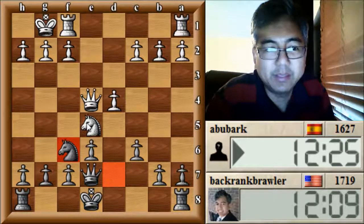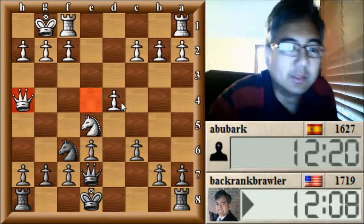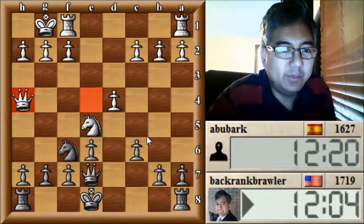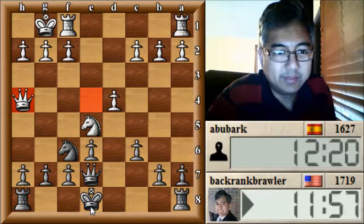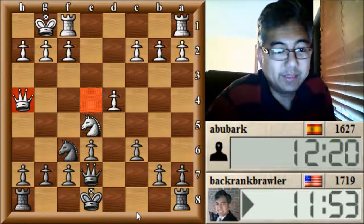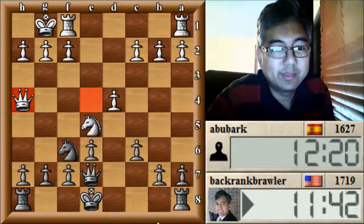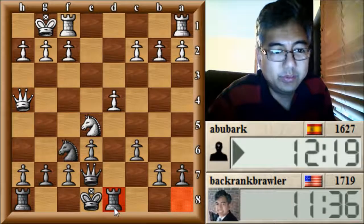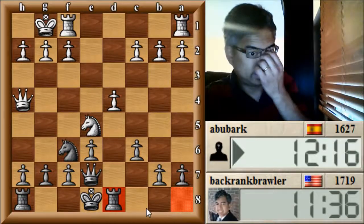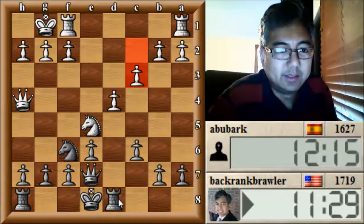I can attack this pawn a little bit. If I castle into this, there's no real threats. I don't necessarily need to castle right now. If I do castle, he can play something like Knight to D7 — well, no, I can't really do that, he just hangs it. So I think I can delay castling for a move and just play Rook to D8, attacking this pawn. It is protected here by the queen.